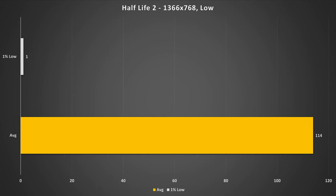Last game up today is Half-Life 2. At 768p with the low preset, it got 114 fps on average — I was not expecting triple digits — and the 1% low was 1 fps. I believe that 1% low is from a loading screen, because there are hidden loading screens in this game. Overall performance was relatively fine and that 1 fps is just an anomaly.